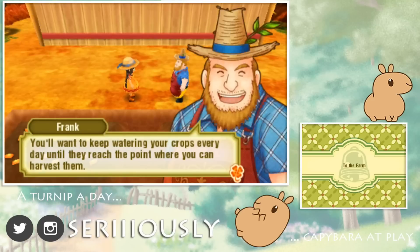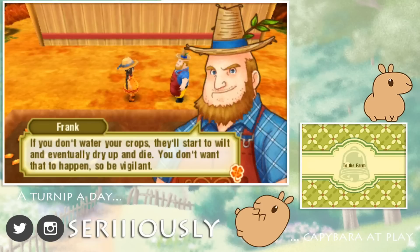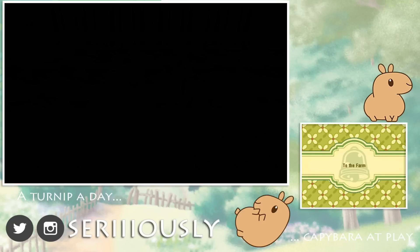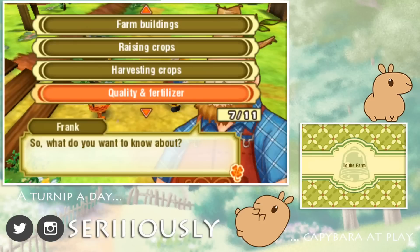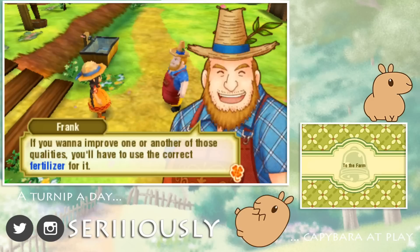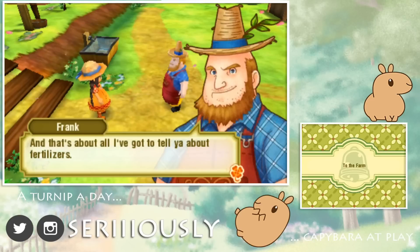You'll want to keep watering your crops every day until they reach the point where you can harvest them! Just so you know, you don't have to water crops on rainy days or during a Typhoon - the weather does that for ya! If you don't water your crops they'll start to wilt and eventually dry up and die! You don't want that to happen so be vigilant! Got it Uncle Frank! And that's all I got to tell you about raising crops! And let's try harvesting - I imagine it's just straight up picking at it! And then let's see quality and fertilizer! Crops have different types of qualities: color, sweetness or aroma, juiciness, and size! Oh my gosh, this is more qualities than I've ever seen for a crop before! If you want to improve one or another of those qualities, you have to use the correct fertilizer for it! You can find fertilizer for sale at most general stores!